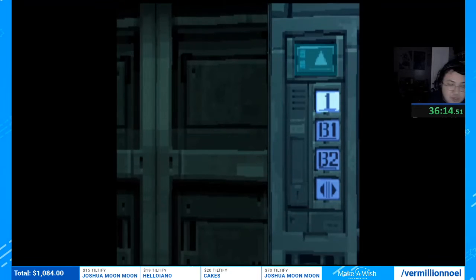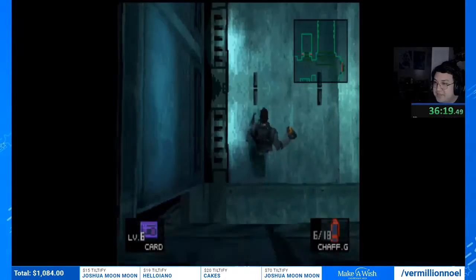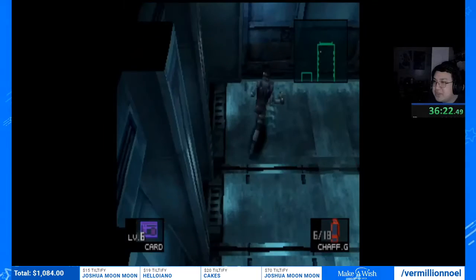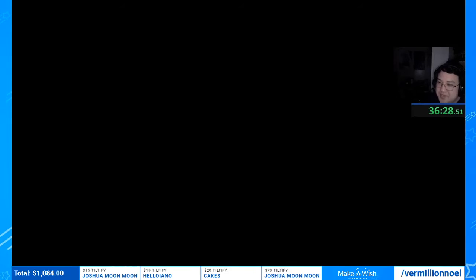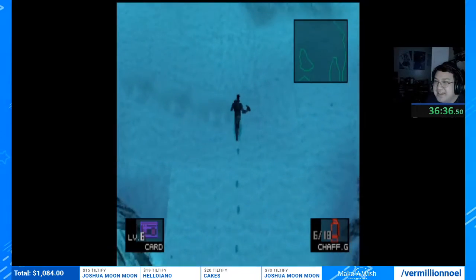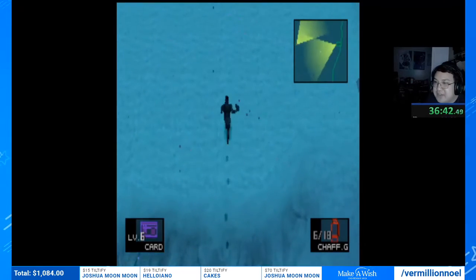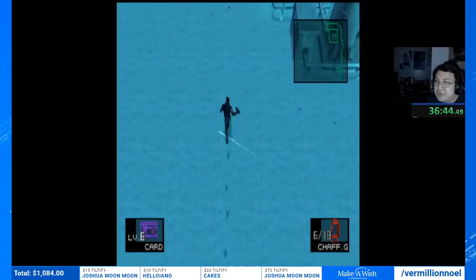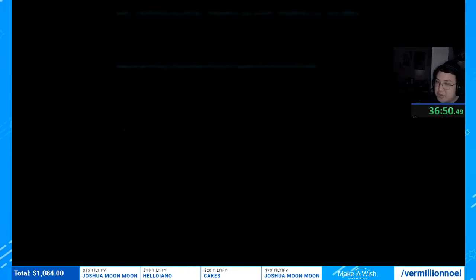If you were playing any percent you'd go down to B2 and grab the sniper rifle, but we're playing all bosses — the longer category. Any percent is about 30 minutes shorter and you skip this whole entire section. The way you skip it is using the vent glitch — phasing through the wall — except you do it in the hall leading to the cell. If you skip that part you can go to the cell immediately and skip half the game.